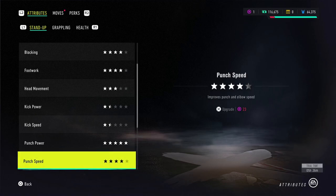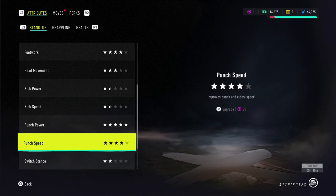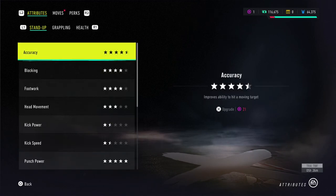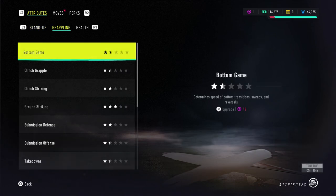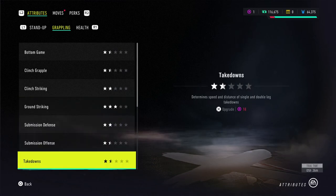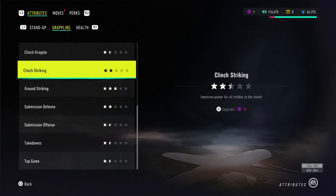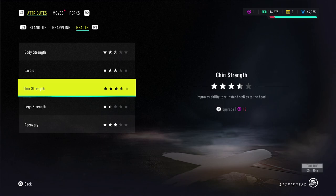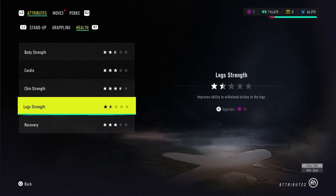His speed is high as well — this is even before training camp, so he's actually going to be better than this at the end. This is what our current stand-up game is looking like. Let's go down to grappling — we don't have much there. We got ground striking at three stars but that's about it. Our top game — we are a boxer, that's where we're at. Even our chin is actually getting really, really good.